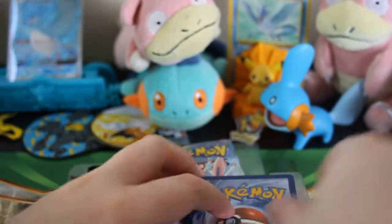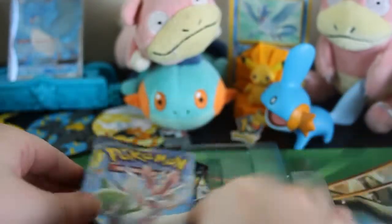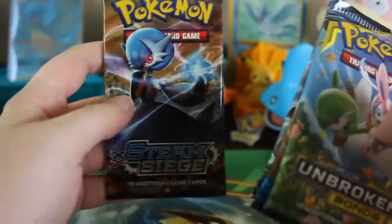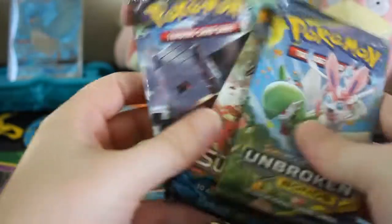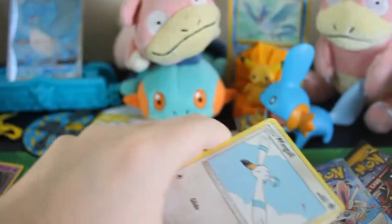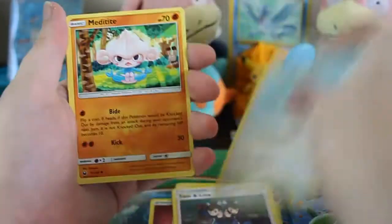Let's see what the bonus card is — a Reverse Holo Zubat from Sun and Moon Base. Interesting choice. So I'm opening these. Celestial Storm — I'm not a big fan of when the code card comes out this way. Combusken, Minun, Tate and Liza, Wailmer — I saw a lot of those at the beach — Meditite, Seedot, Clamperl, Furfrou, Reverse Trico, and a Wailord Non-Holo Rare.